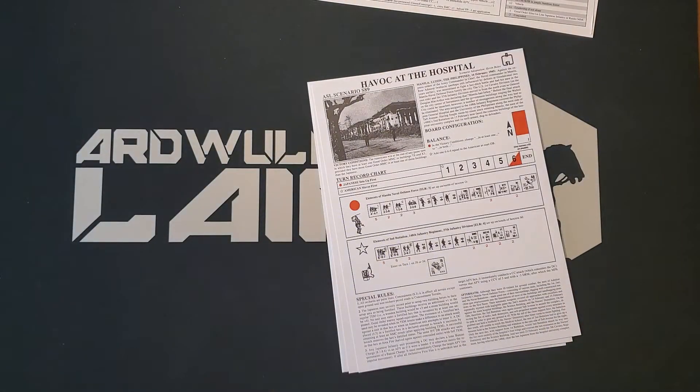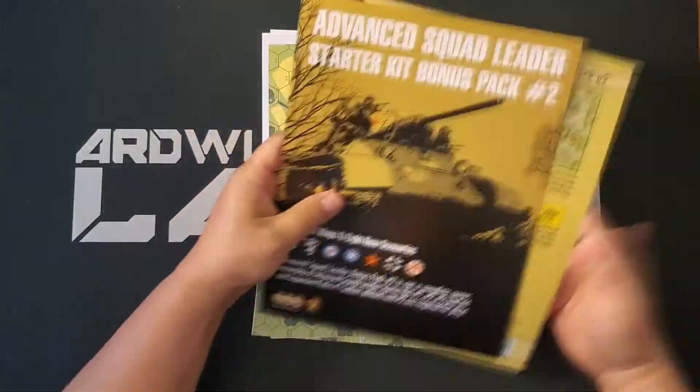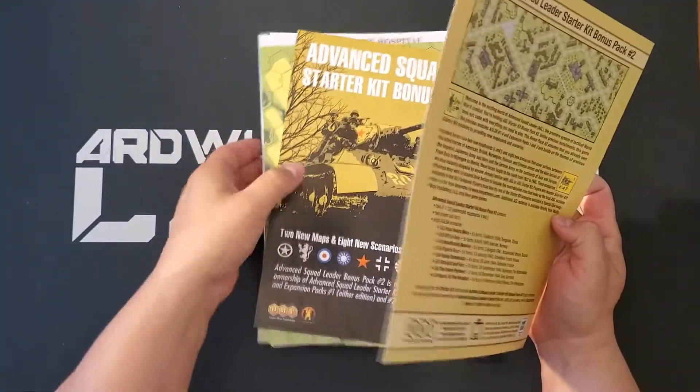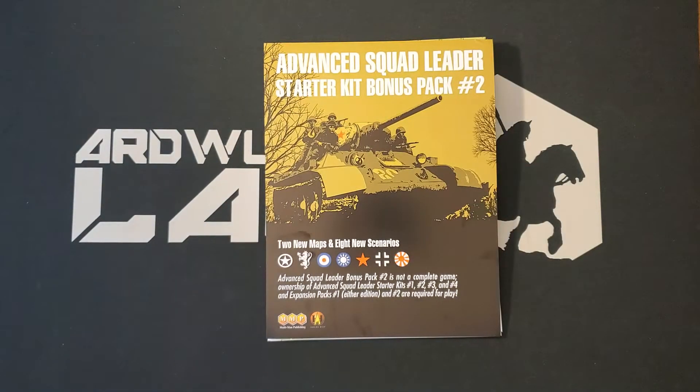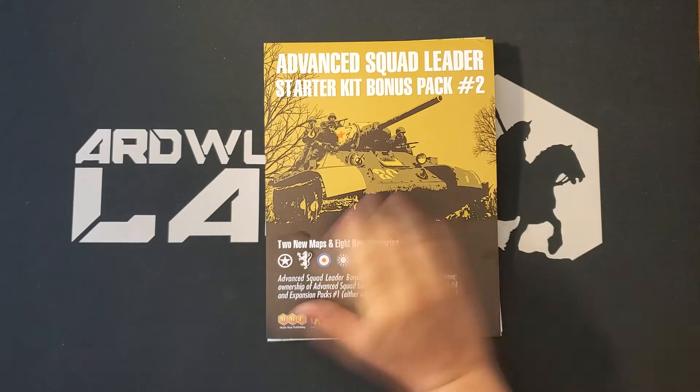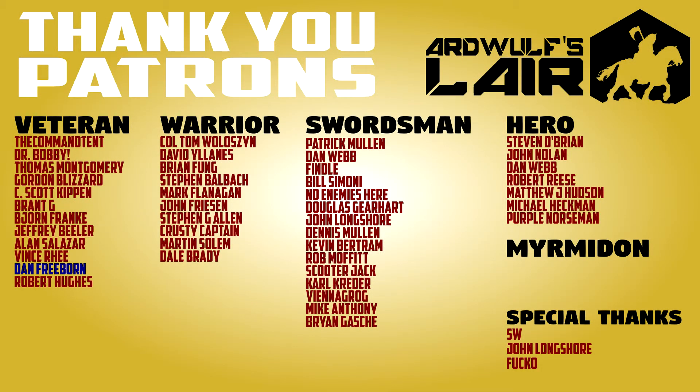So, two maps and eight scenarios. To be honest, I forget what this cost, but it was not particularly expensive. If you're looking for more scenarios to enrich your ASL Starter Kit experience and the ability to play in different parts of World War II, then Advanced Squad Leader Starter Kit Bonus Pack number two is something you want to take a look at. Thanks for watching — please like the video if you found it useful, subscribe to the channel, and if you'd like to support Wolf's Lair, there are links in the video description. Happy wargaming!